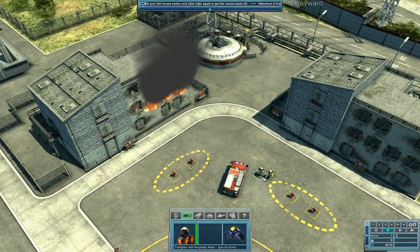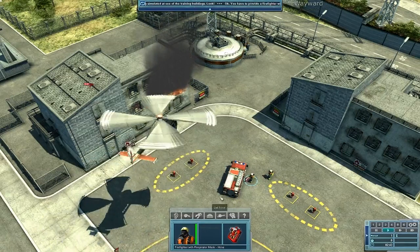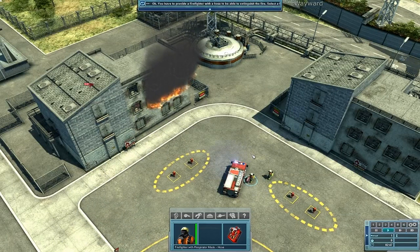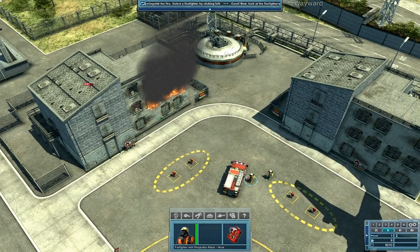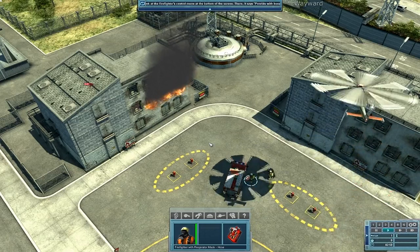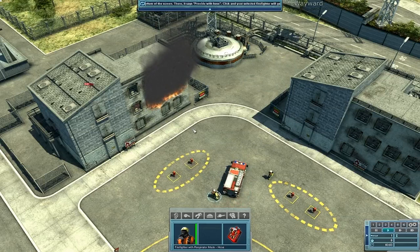You have to provide a firefighter with a hose to be able to extinguish the fire. Select a firefighter by left clicking. Now look at the firefighter's control menu at the bottom of the screen — it says 'provide with hose.' Click and your selected firefighter will get a hose from the heavy rescue vehicle on his own. All objects which could be extinguished or cooled down will be marked automatically, or you can hold the spacebar to see the marks. Now the firefighter can extinguish the fire — just click right on the burning building. The firefighter automatically looks for a hydrant and starts extinguishing.